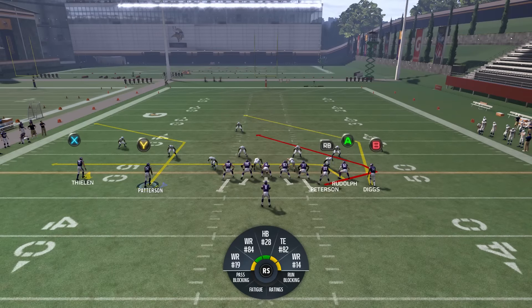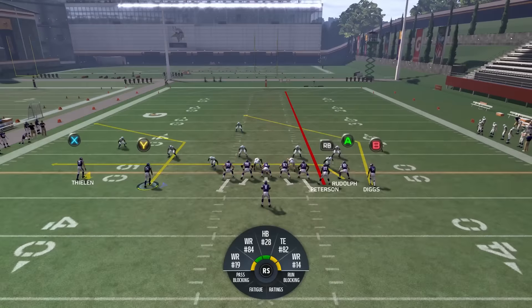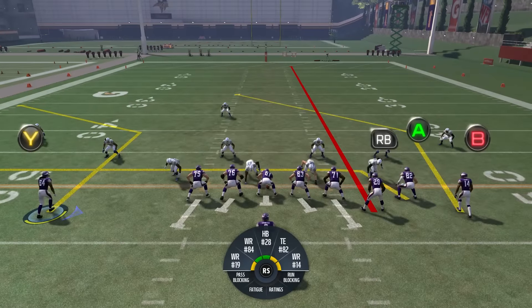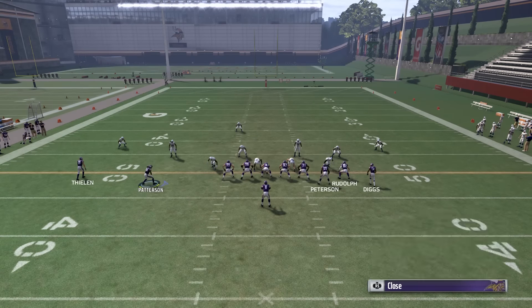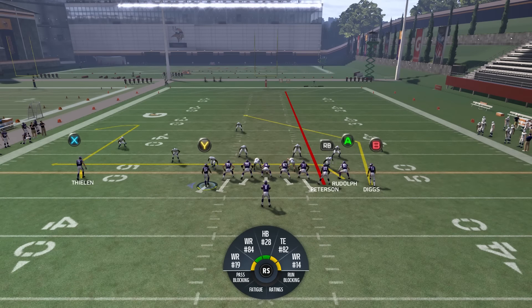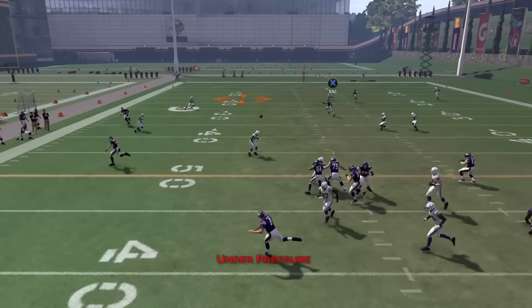This other setup is more of a safe bet. Adrian Peterson's blocking is a luxury to have, so what we're going to do is put him on a streak, leave A on a drag, X on a comeback, and block Y. We have a little backup — a drag route we can dump it to if we need to.